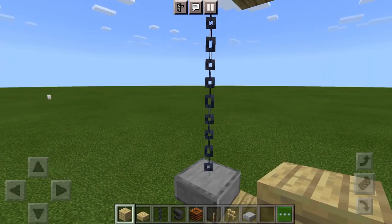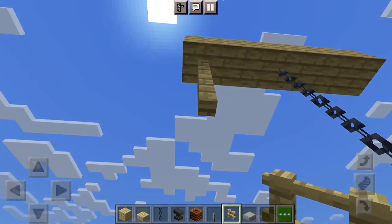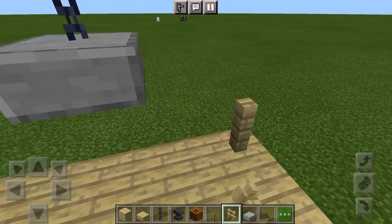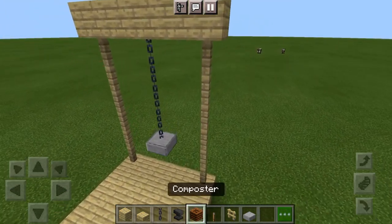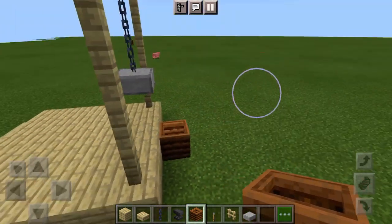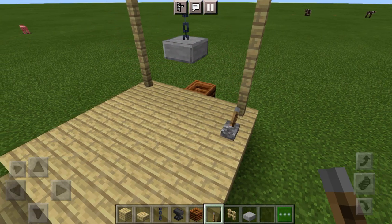You're gonna want to extend it out like this, come down here, get over here — perfect. And of course the other side too. You put it right there so your head falls in there. You can put like a lever over there so it falls or something.